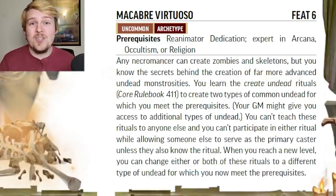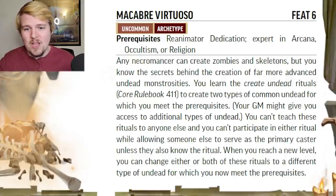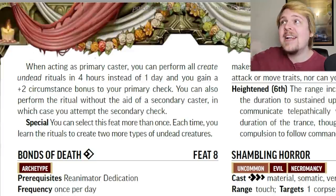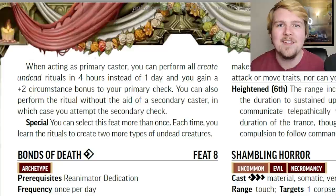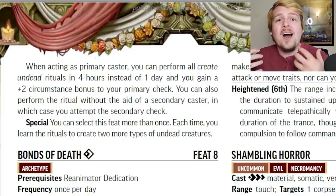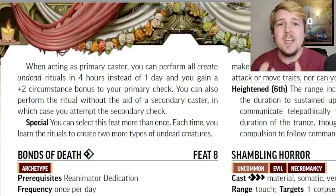Macabre Virtuoso takes the ability to create undead as a ritual and makes it much more doable in standard day-to-day gameplay. You get the Create Undead ritual, you learn two undead to create, and each time you level up you can swap those out for two different undead. The big benefit is reducing the cast time from one day to four hours, you get a flat plus two to the check, and you don't need a secondary caster like most rituals. This means that by yourself, in four hours, you can conjure a permanent undead companion. Combined with that level 14 feat that lets you sacrifice undead for free spell slots, you can make three or four a day in downtime. This is a must-have if you want permanent undead that don't require you to sustain a summon.